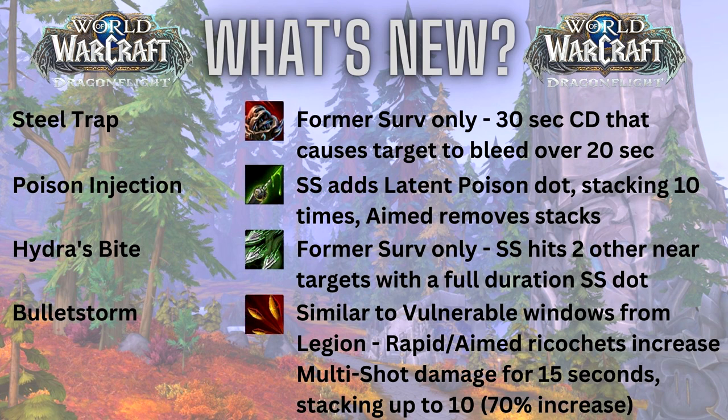Thanks to the hunter tree, we're now seeing some Survival-only abilities making their way into our Marksman build. Steel Trap was formerly a Survival-only ability — it's a 30-second cooldown trap that causes the target to bleed over 20 seconds. Bleeds are going to be very important to your Marksman Hunter damage here in Dragonflight. The next ability is Poison Injection, a passive that adds Latent Poison DoT stacks whenever your Serpent Sting ticks, stacking up to 10 times.